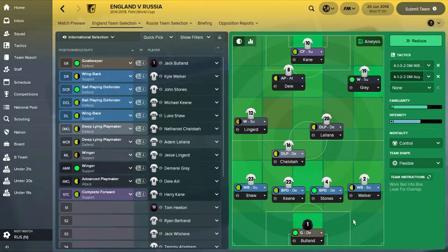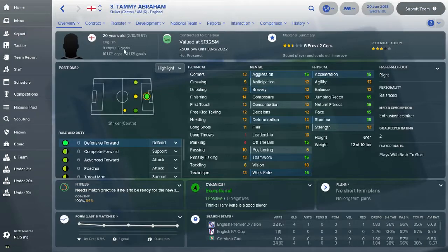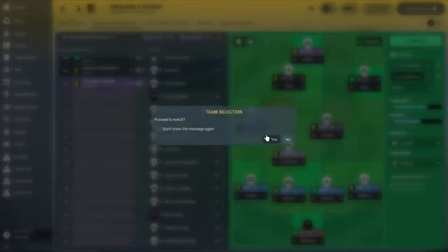Jack Barton in goal, a back four of Walker, Stones, Keane and Shaw. Midfield of Shalabar, Lallana in midfield. Jesse Lingard on the left, Demari Gray on the right, Dele Alli just behind Harry Kane. And everyone else on the bench. Tammy Abraham has scored five goals in eight appearances for England, but most of them — I think they're all — under me. But anyway, let's get into this game.